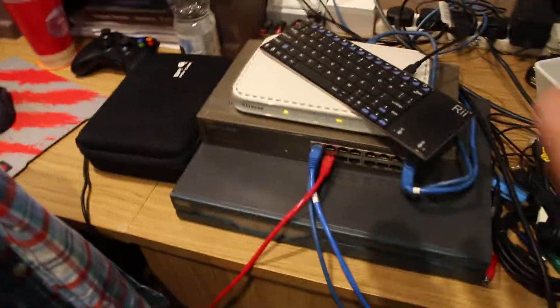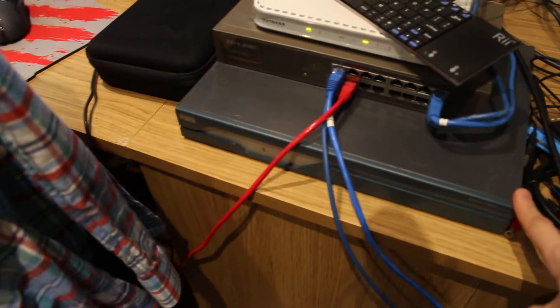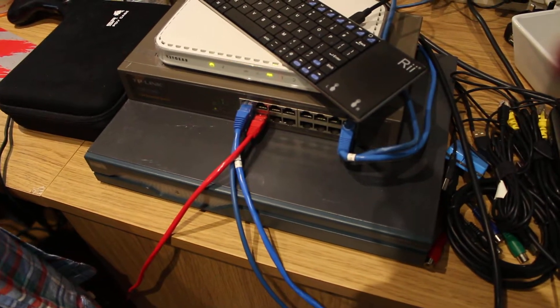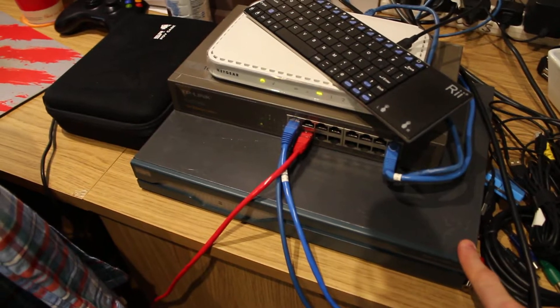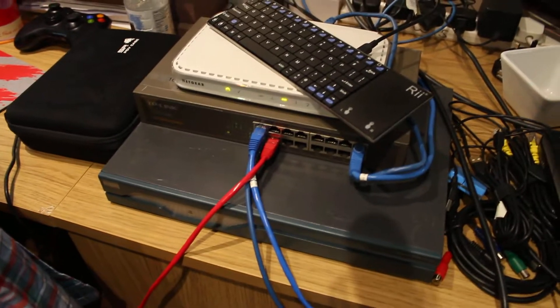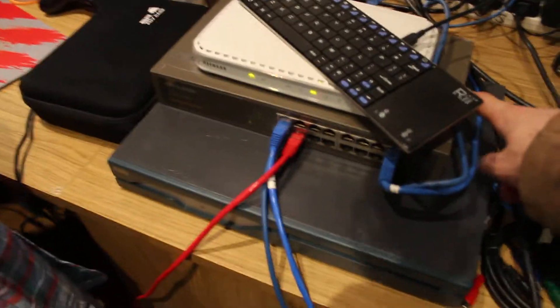That's the server side. On the connections in the back we've got two HDMI outputs, one going to each screen. I'm going to be using OBS to do some nice graphic transitions and make everything look semi-professional. So that covers the server side, and now on to the networking side, where we have a Cisco 1841 router.